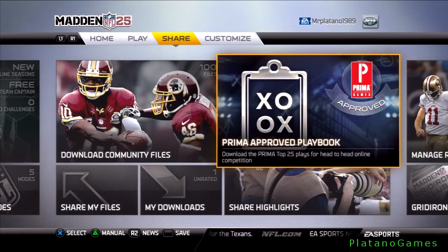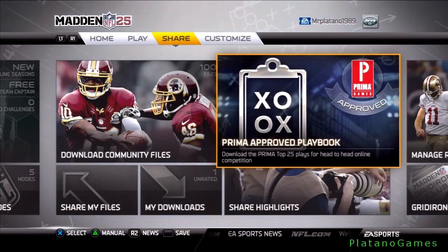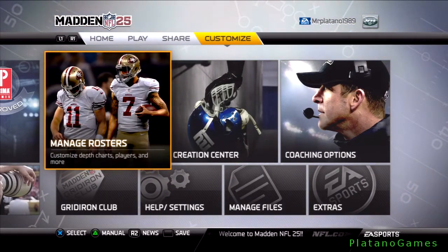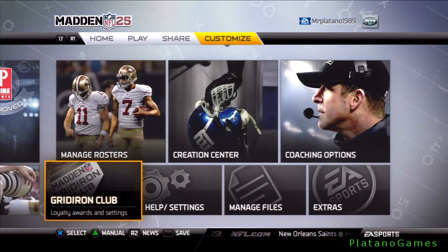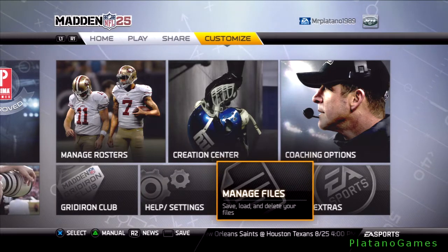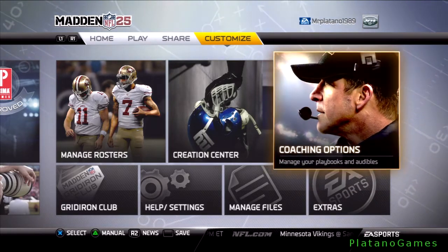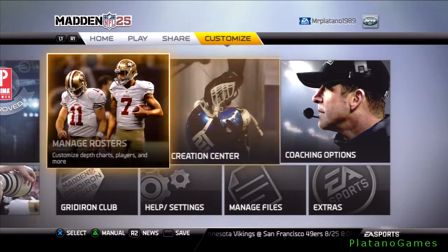Download the Prima Top 25 Plays for head-to-head online competition. Now the customized section: manage rosters, Gridiron Club — check out your loyalty settings with EA. Manage files — save, load, delete your files. Extra — redeem code, credits. Coaching options — manage your playbooks, audibles, and creation center players, uniforms, and more.